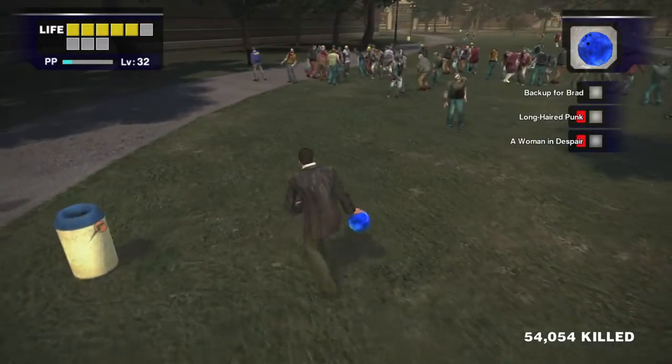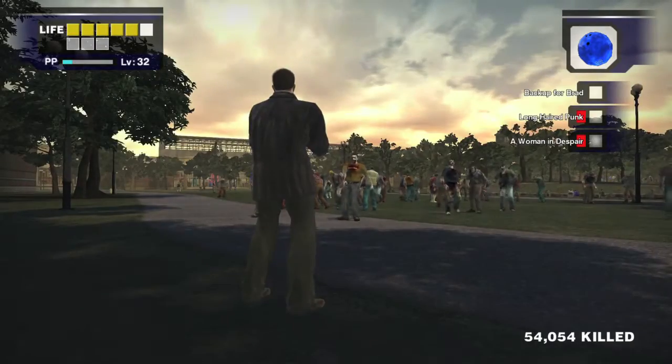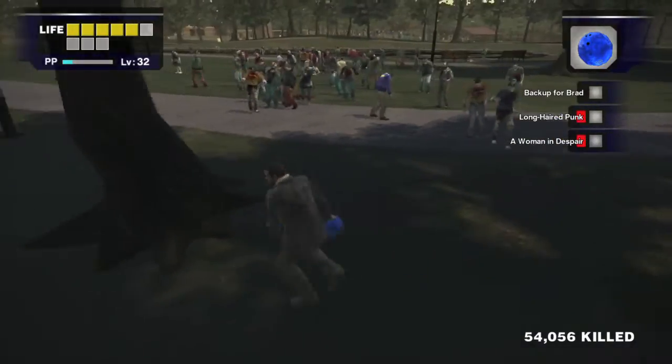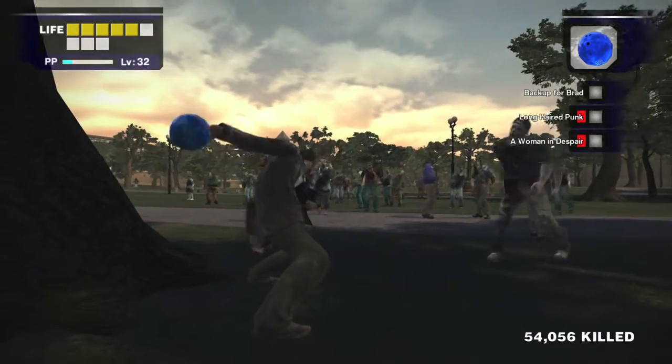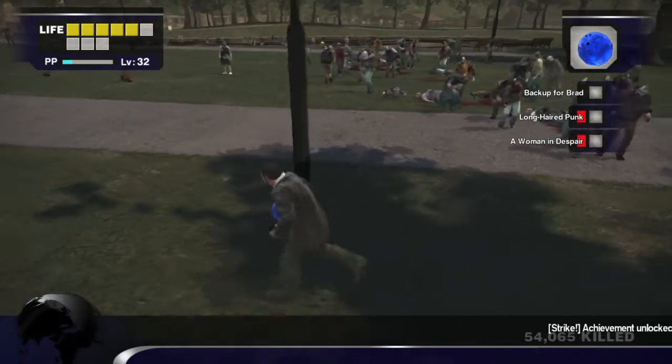Find a big group of zombies in a big line. What you want to do is hold the right trigger and then hold X to rev it up. Once you get a good enough shot, just let it go. It might take you a couple of tries to line up a shot that gets you 10, but remember to hold the X button to get the most power out of your bowl.